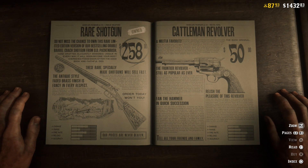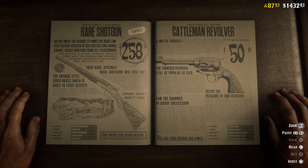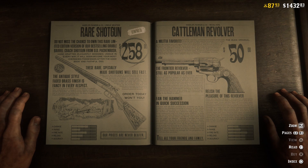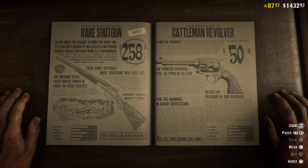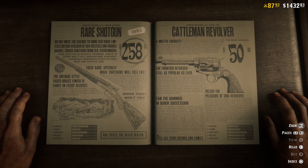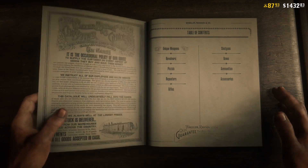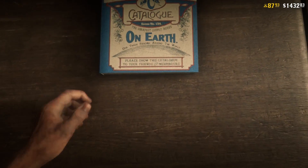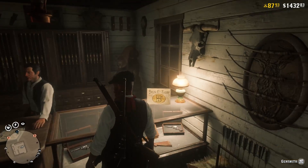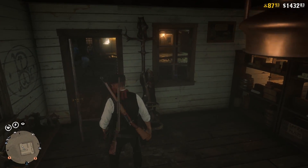I'm not particularly happy with the rare shotgun, especially for the price you pay. I wish you could customize it further. I honestly would not recommend purchasing this unless you desperately want the engraving. Because if you purchase this over the other one, you can't increase the range and the accuracy of the weapon. But otherwise it does look pretty cool — you've got custom stuff on the stock, a custom grain, and the barrel is customized as well.